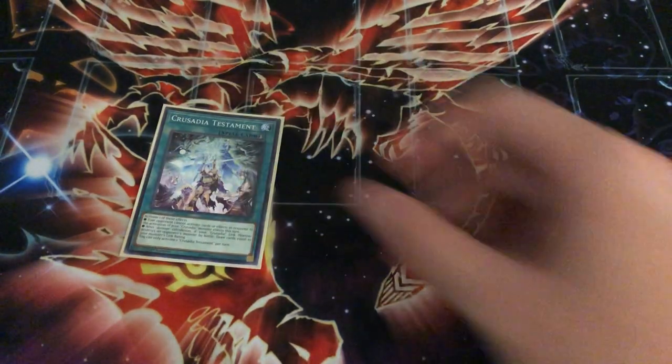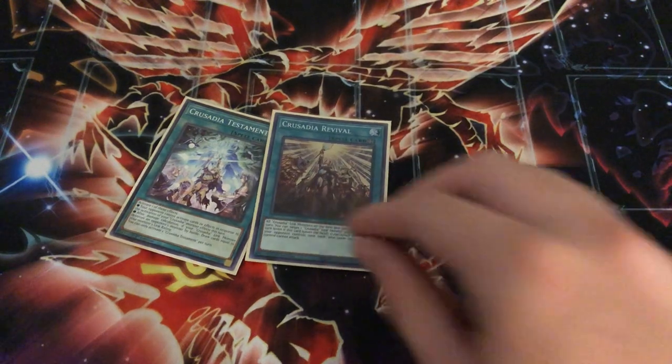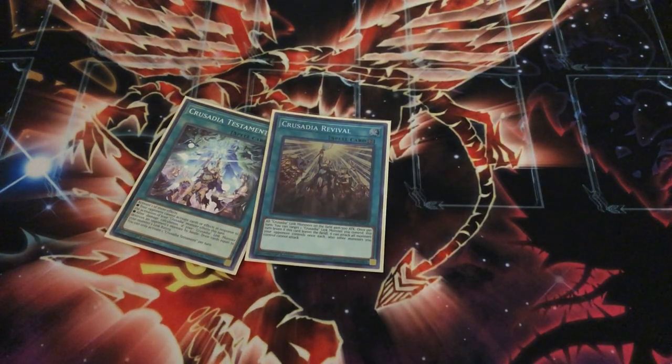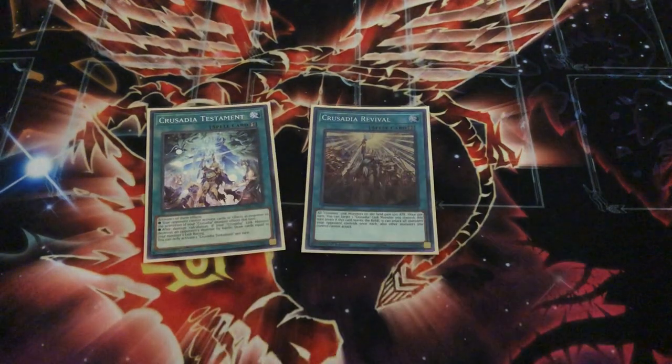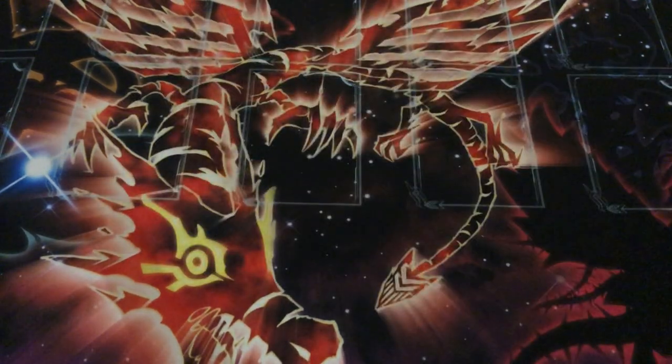And then for the other spells you can search: one Crusadia Testament and one Crusadia Revival. Revival gives all your Crusadia Link monsters 500 attack, and then you can target a Crusadia Link monster and it can attack all monsters your opponent controls. One Crusadia Testament — it's got two effects. One, you can stop your opponent from responding to your Crusadia summons. And two — which I use more often — you can draw cards equal to a Crusadia Link monster's Link rating when it destroys an opponent's monster by battle. So if you have a Link 4 you draw 4, a Link 3 you draw 3, a Link 2 you draw 2. Solid — I grab these quite a bit.